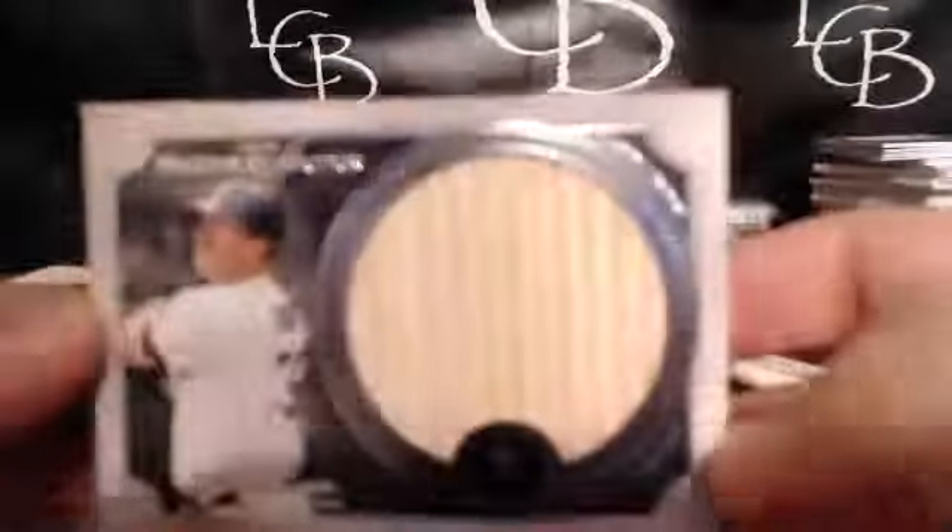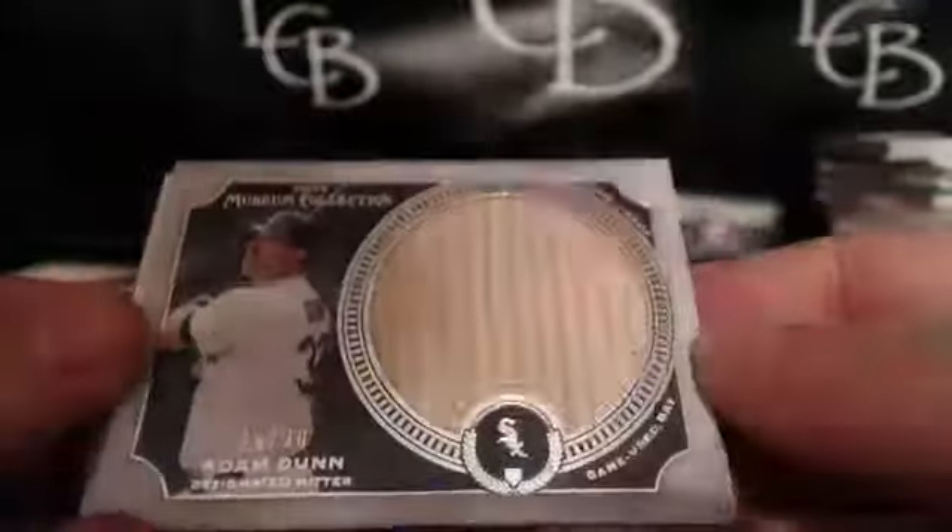All right guys, last box. We got the Babe at 99 for the game — another bat piece, Babe Ruth again. Al Kaline, Dylan Bundy. And the bat piece is for the White Sox — Adam Dunn. White Sox, where's Steph? Steph picking up hits left and right here.